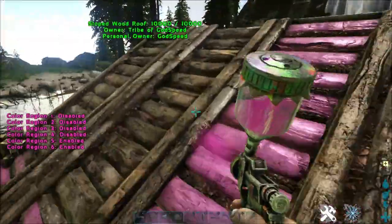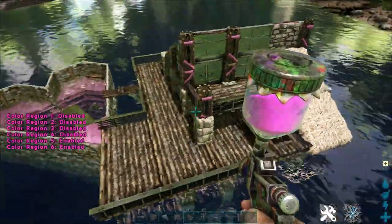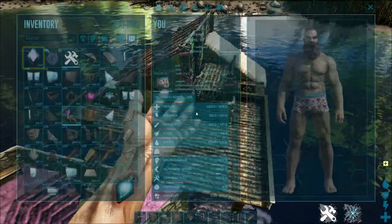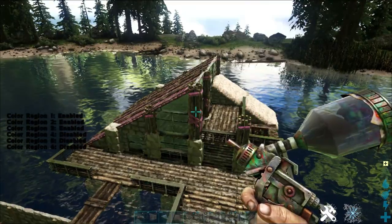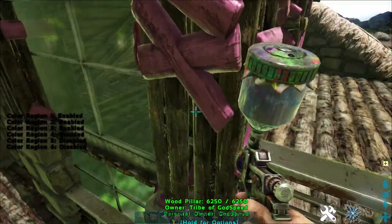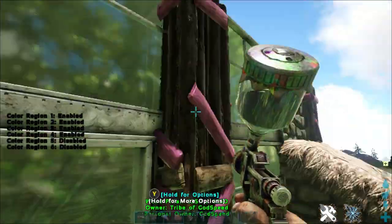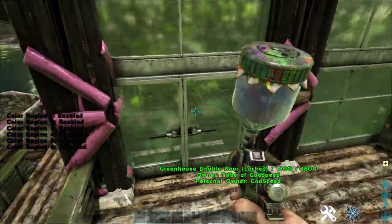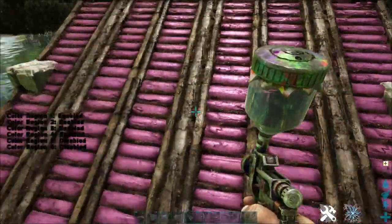I'm also going to go ahead and spray the roofs with regions five and six enabled. Next we can go ahead and select our black paint, and with regions one, two, three, and four enabled, we're going to go ahead and spray the pillars and these sloped roofs black. I'll leave the color regions in the description below.